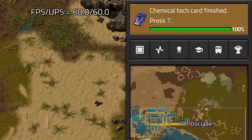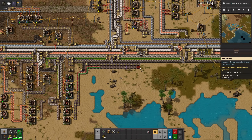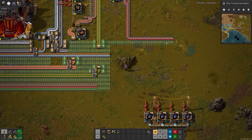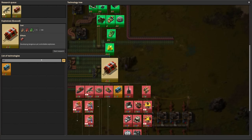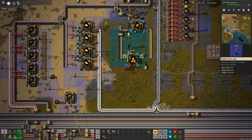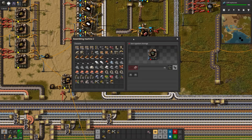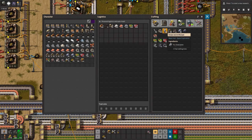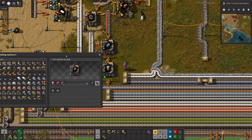But first, blue cards. Let's remove the labs and pull the tech cards forwards, then I'll set up the assemblers for blue cards. But when I want to get the ingredients, it looks like we're going to have to make cliff explosives first. So military 2, explosives, cliff explosives. Once explosives finished, I put them alongside silver. Now I have to fit barrels and grenades in here too. The ingredients for grenades are close by, cliff explosives, and barrels just need steel plates. And that's cliff explosives.